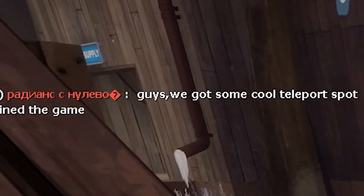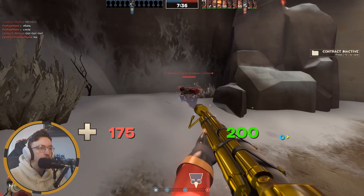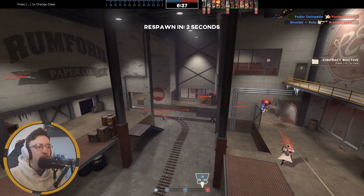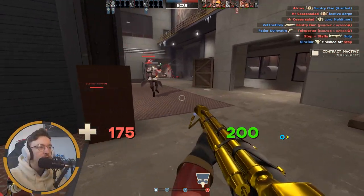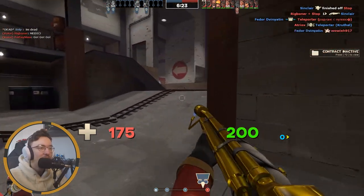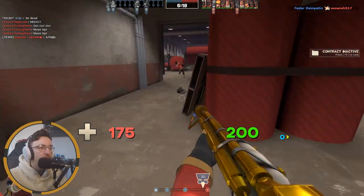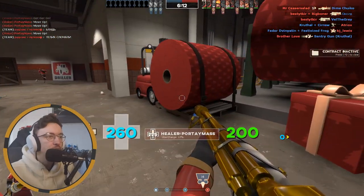We've got a cool teleporter spot apparently — that's what I'm hearing. I think it's a paper factory. Yeah, Rumford Paper and Co. would lead you to think that. It looks nice. It's a nice winter themed map. I'm not sure what more I could really say about it. Yeah, it looks nice. I'm a big fan of the TF2 art style in general. Got these reels of paper — that's pretty cool. It's a well thought out map, good looking map.